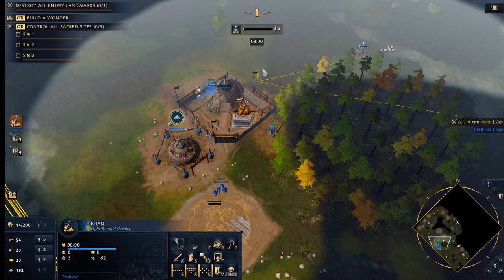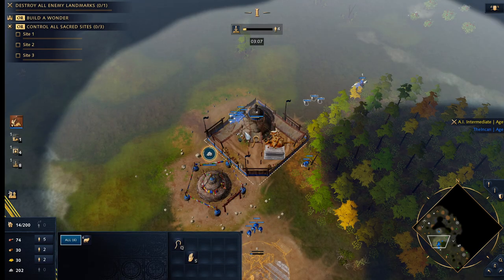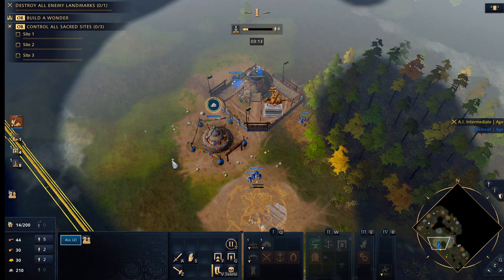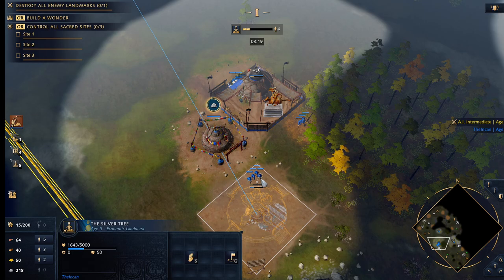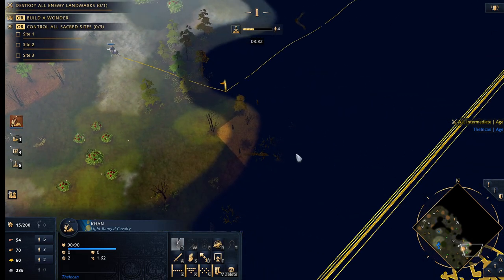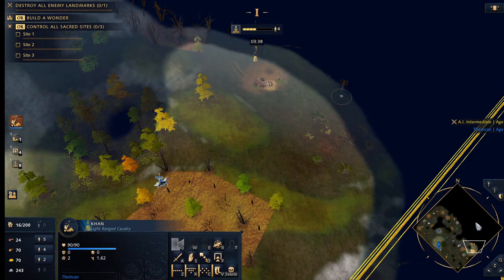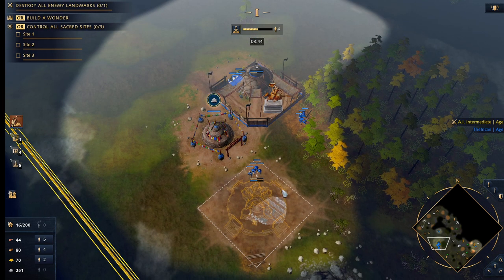We'll send our scout over here, then scout the other side. Control group our silver tree. We're going to take two villagers and they're going to build a stable, or an archery range — depending on your opponent and how they're pressuring you, what matchup it is, what map it is, etc. You don't have to follow my play style and build barracks; you can build barracks if you prefer.